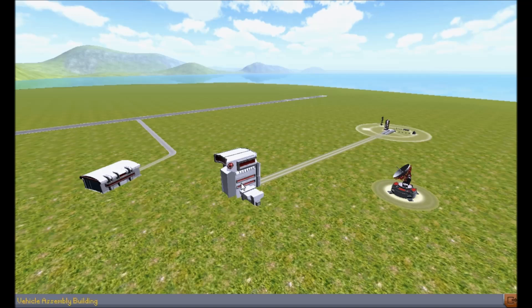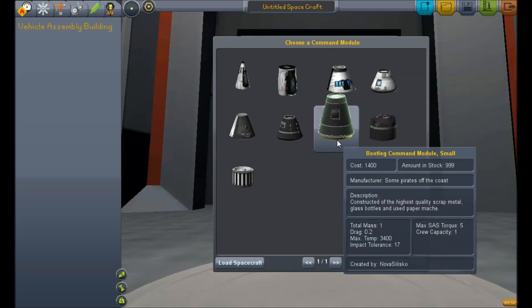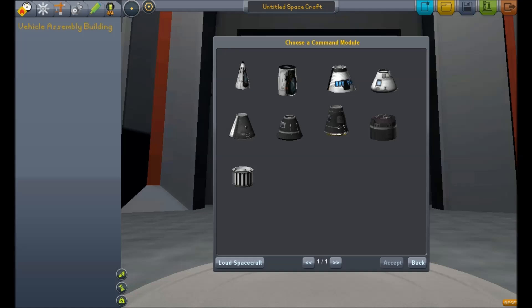That mod is the Nova Punch Pack, currently on version 1.3 beta. It's essentially an amalgamation of lost and forgotten parts — parts that were left unsupported by other people. A nice chap by the name of Tiberion took it upon himself to look after these parts as sort of a curator, and he's been updating them as and when to the different versions of the game.